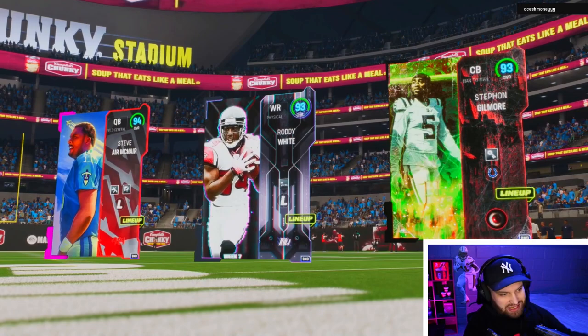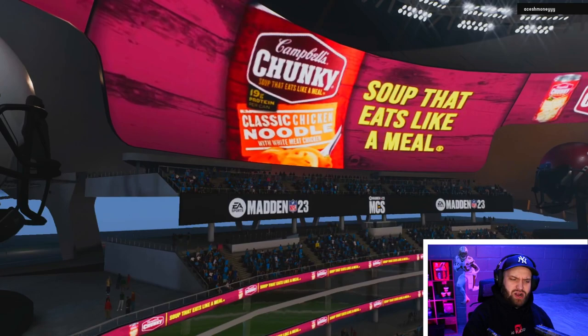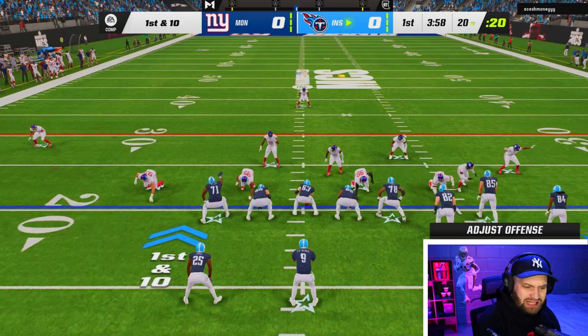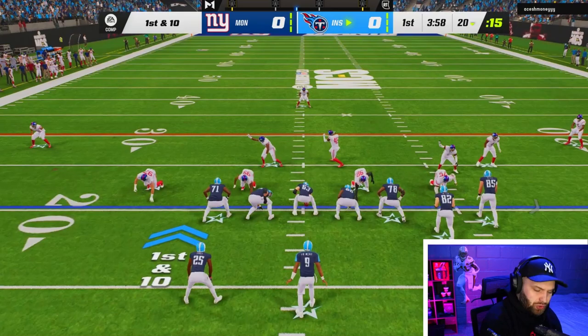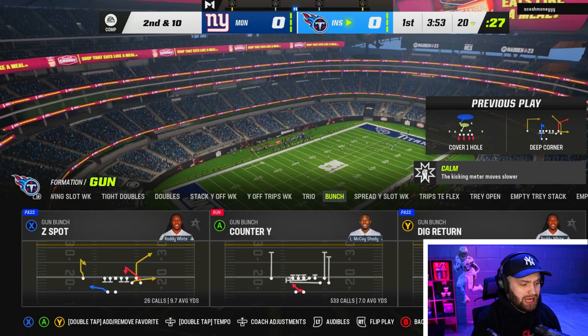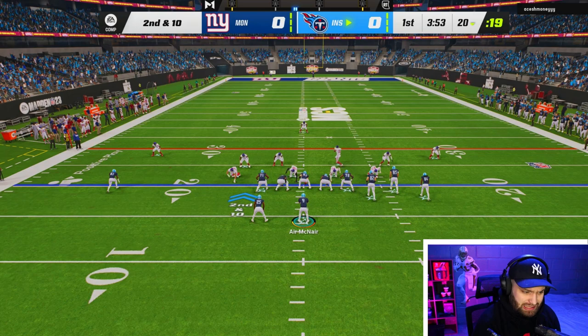We're into a game and it looks like we're going to be home. Our tight end isn't showing up in the top three — I think if you put an X-Factor on them they usually pop up. Hopefully we can get the ball first and see if George Kittle can get going. First thought — we are playing against man coverage. Kittle is playing slot. Let's see if he can destroy man coverage. Sauce Gardner is on him and Kittle was open, but we missed the ball on a perfect accuracy play.